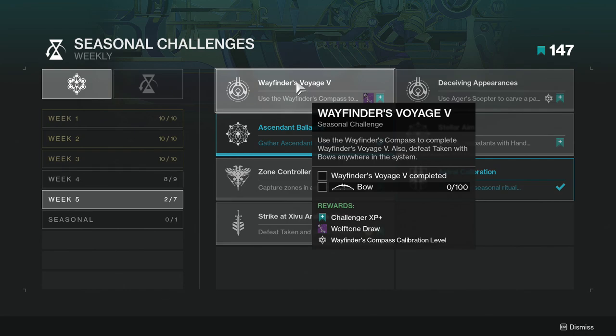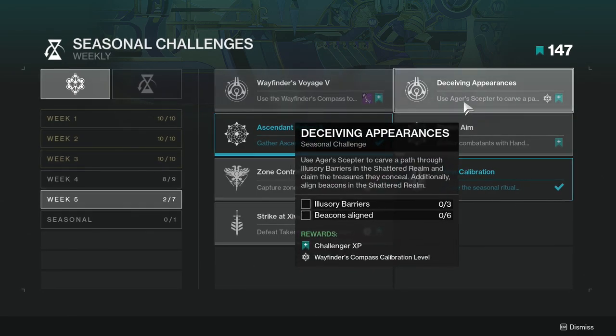Wayfinders Voyage 5: use Wayfinder's compass to complete Wayfinders Voyage 5, and also defeat Taken with bows anywhere in the system. This one's not too hard — Wayfinders Voyage 5 is immediately given to you once you log in, assuming you are keeping up with the story, and then just use any bow you want. It's really simple.